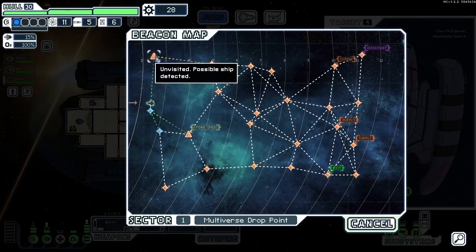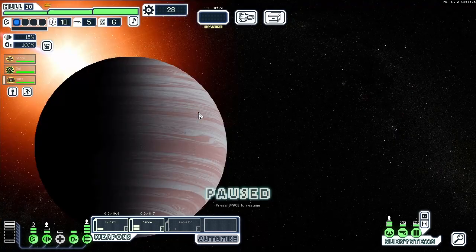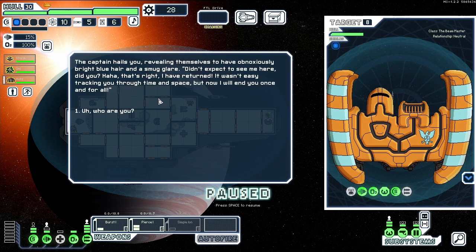I do kind of want to go to the store but we really don't have enough scrap. Let's just go here. We really want to upgrade the ship so I can start using this weapon as well, along with the other two. Looks like a rebel ship is here waiting for you — you can't quite make out what this ship is at first.